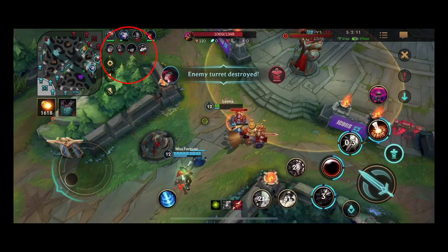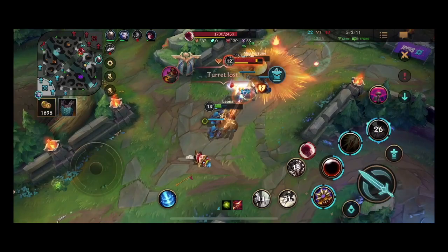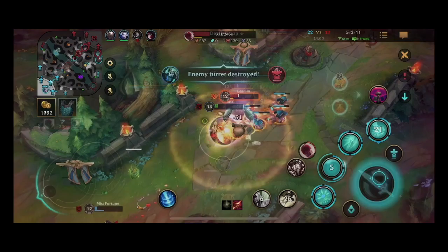I'm going to leave Miss Fortune on her own if she wants to overstay her welcome — if she wanted turret, she should have gone there instead of chasing Lee Sin. However, she gets caught out by Lee Sin, I go in despite my own best advice, and I die. She also dies later on.